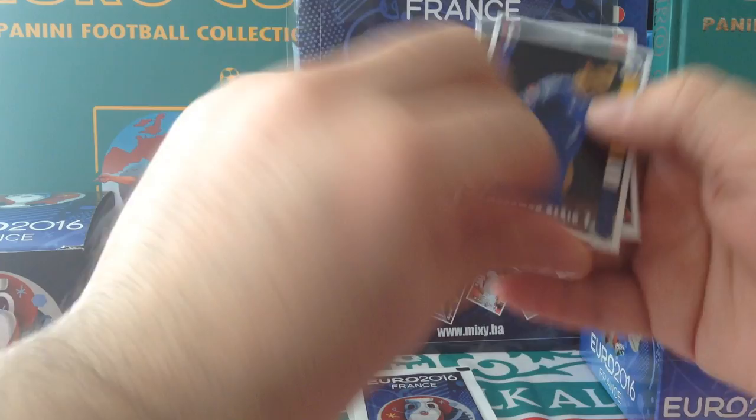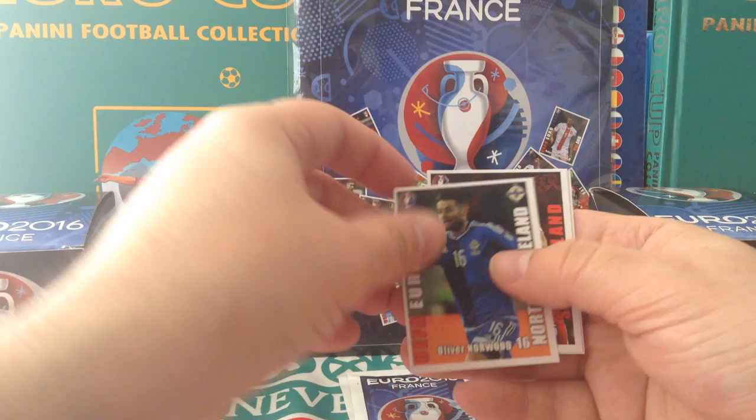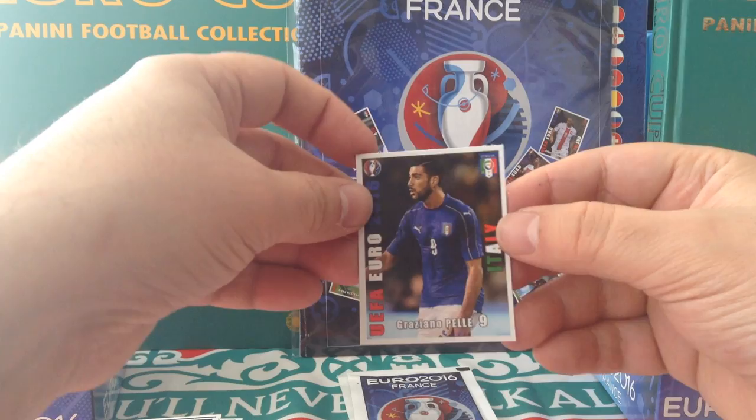Bessic again for Bosnia. Olivier Giroud. Norwood again. Jamali for Switzerland. And Graziano Pelle, Italia.